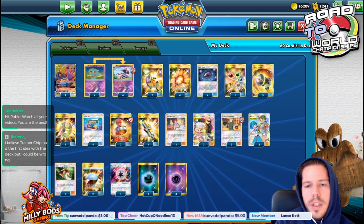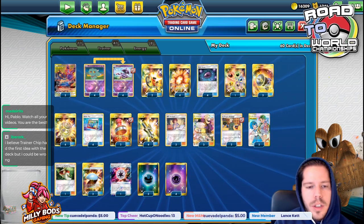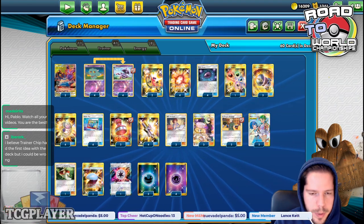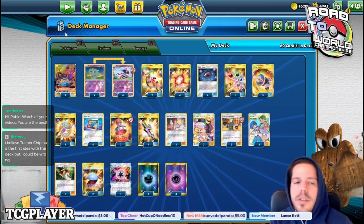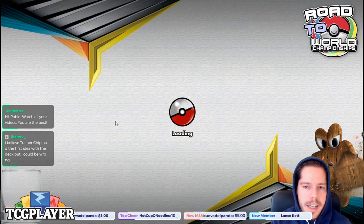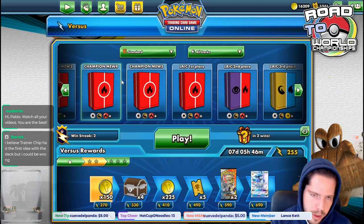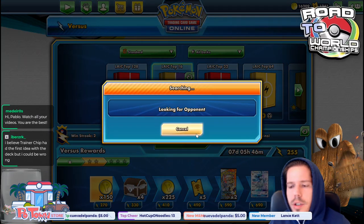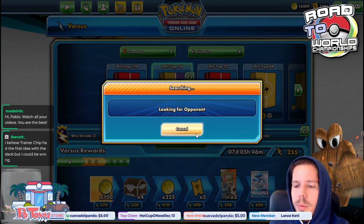The most important thing is finding those Toss Stones — that's why we have 4 of them. We have Acro Bikes, we have Bills, we have Order Pad as well. We have Mysterious Treasure to search for Mismagius. A lot of utility overall. We do have the Beast Energy, though I'm not a super big fan — I feel like playing more basic energy is just better, but the extra damage output can sometimes come in handy. And we have the Chaotic Swell to bypass Wondrous Labyrinth. The best way to showcase the deck is to play with it, so let's jump into the ladder.